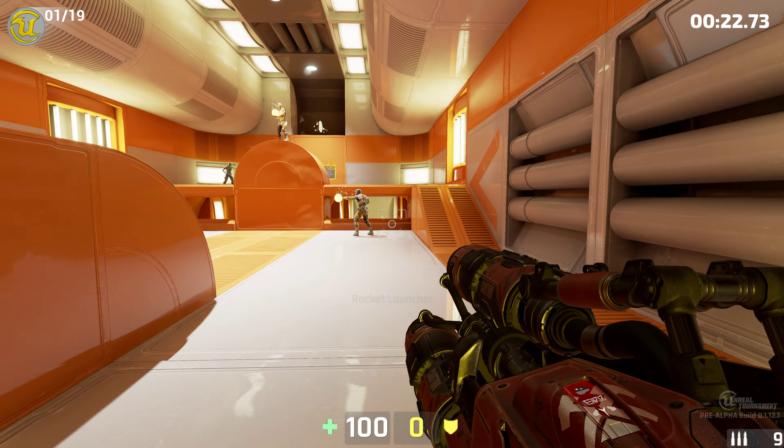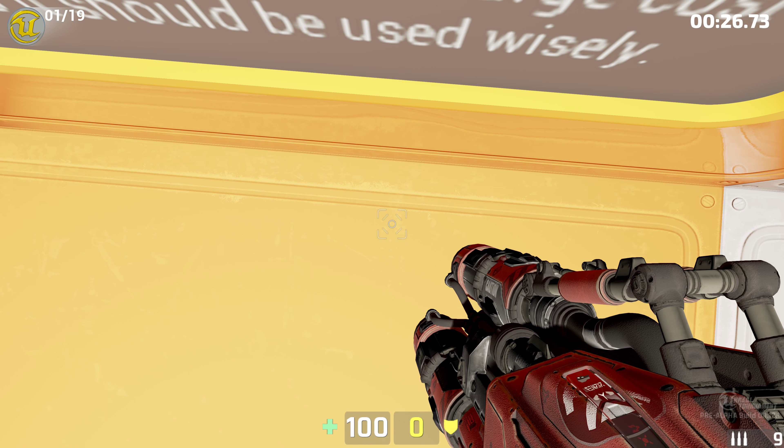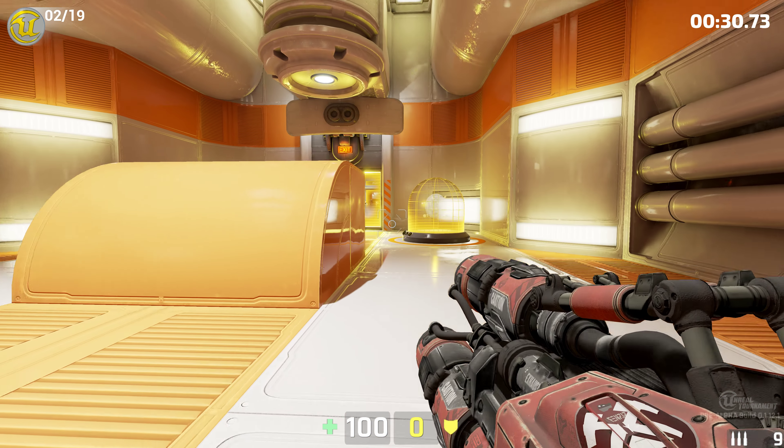The primary fire mode of the rocket launcher fires single rockets. Hold the secondary fire mode to load up to three rockets at a time, and fire them on release.